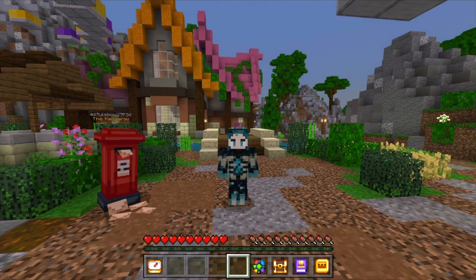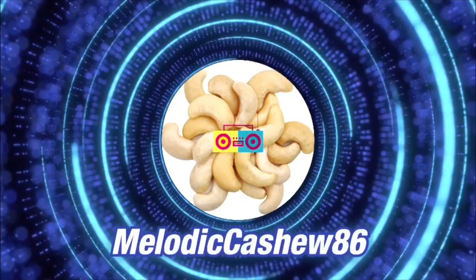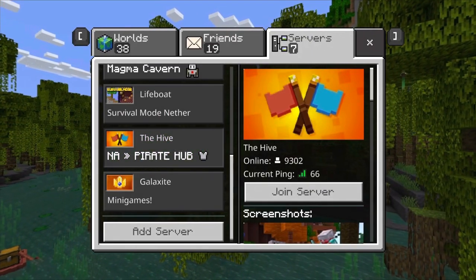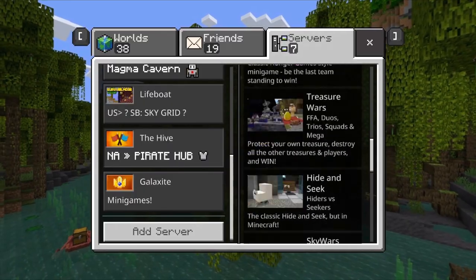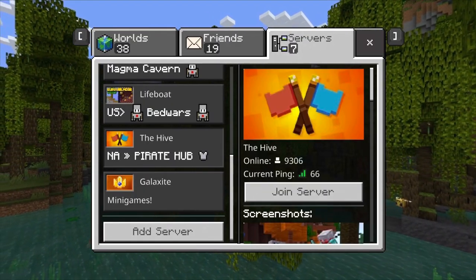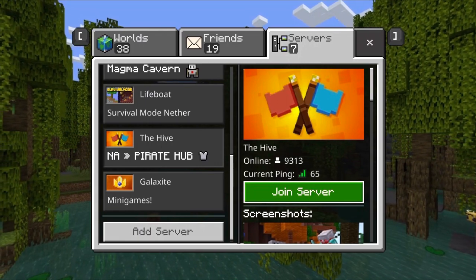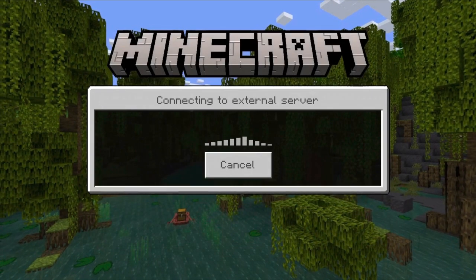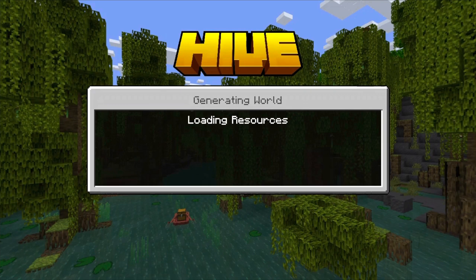Let's get into our pirate game. Today we will be taking a look at the Hive's pirate hub that released a few days ago, but probably longer by the time I release the video. It says it right here — pirate hub should be fun since the Hive is usually about pirates anyway if you pay enough attention. Of course we're going to have to download some stuff for the pirate things to work properly.